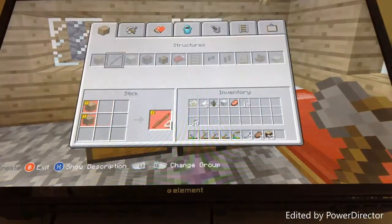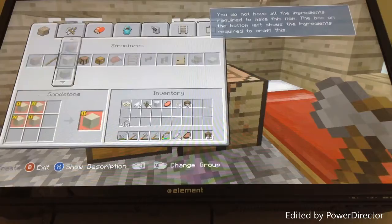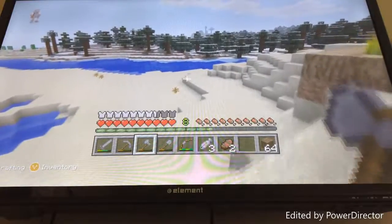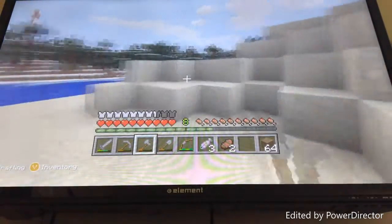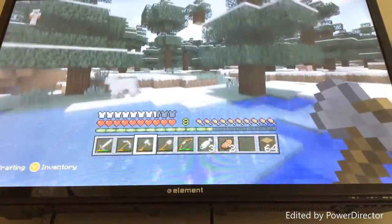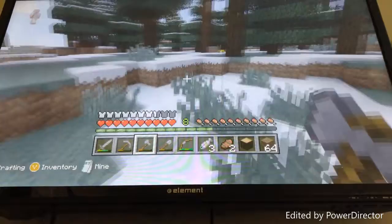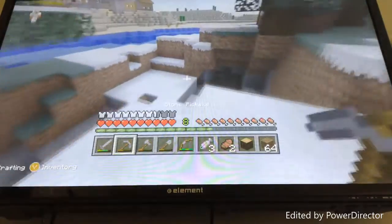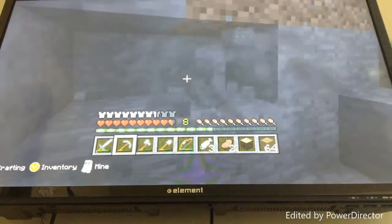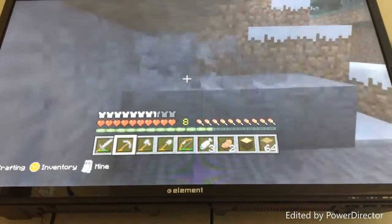I'm going to make a whole stack of these and then go get some cobblestone, which is all over the world. If you're ever running low on cobblestone, it's basically everywhere — seriously, you step outside and find it. Right here, plenty of cobblestone. Cobblestone is probably one of the most useful items in Minecraft.